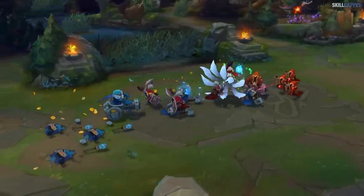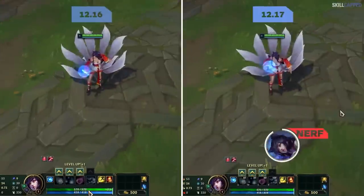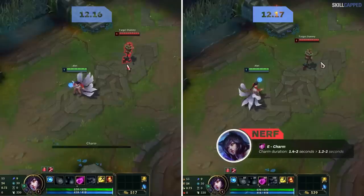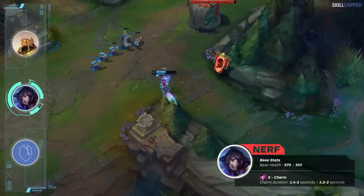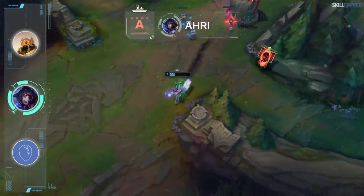Ahri had a good run on top of the solo queue meta for many months but it's not looking good for 12.17. Base health is being lowered from 570 to 550, while her E charm duration is being lowered by 0.2 seconds at rank 1. Like most changes this patch, the nerfs aren't that big a deal but they are enough to shift Ahri from S into A.